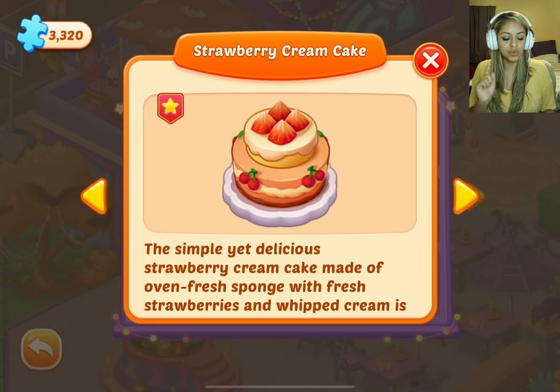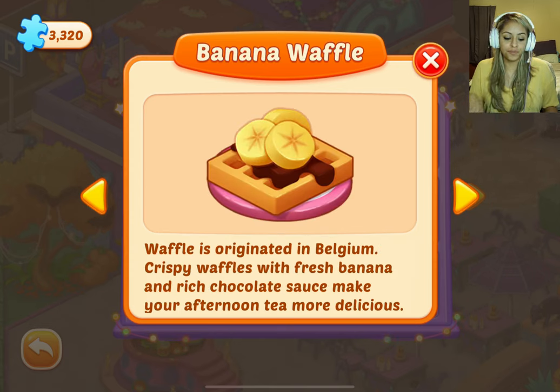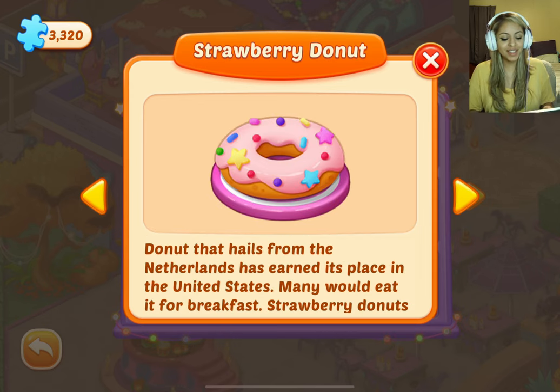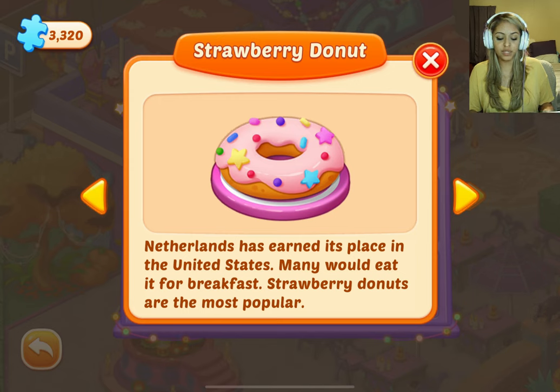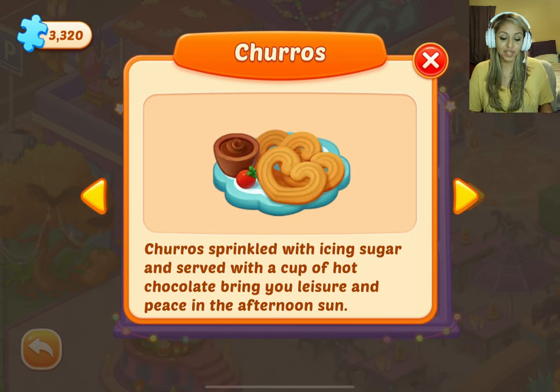Strawberry cream cake — the simple yet delicious strawberry cream cake made of oven fresh sponge with fresh strawberries and whipped cream is perfect for afternoon tea. Banana waffle — originated in Belgium; crispy waffles with fresh banana and rich chocolate sauce make your afternoon tea more delicious. Strawberry donut — the donut hails from the Netherlands and has earned its place in the United States; strawberry donuts are the most popular. Tiramisu — one of the famous Italian desserts, combining slightly bitter coffee with rich cocoa to give you a lingering sweetness. Churros — sprinkled with icing sugar and served with a cup of hot chocolate, bringing you leisure and peace in the afternoon sun. I love churros.